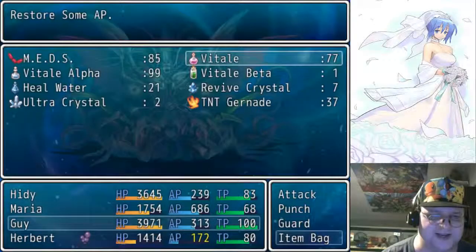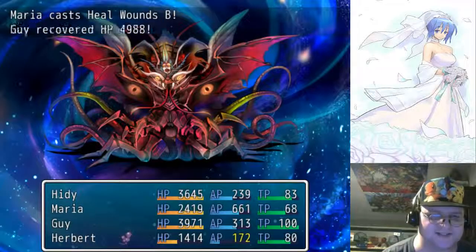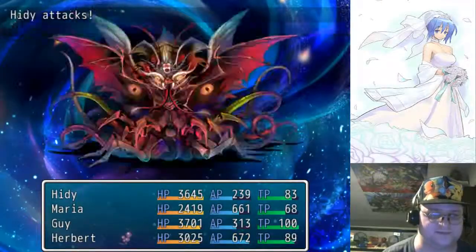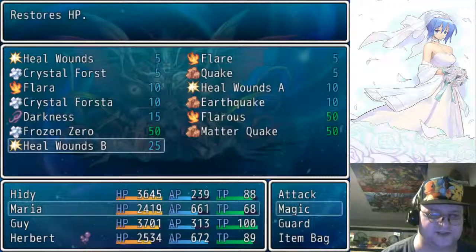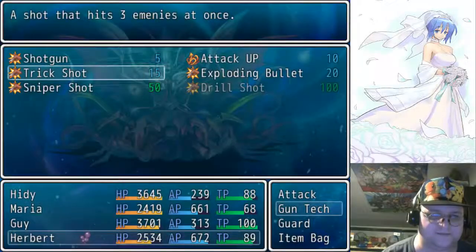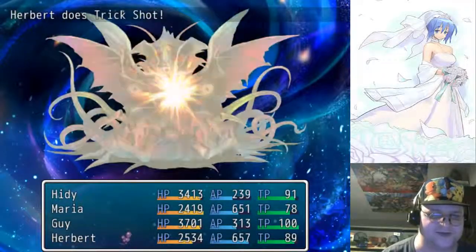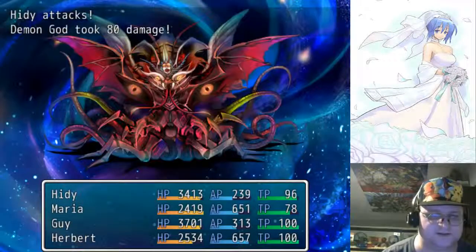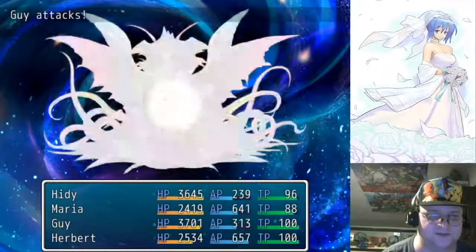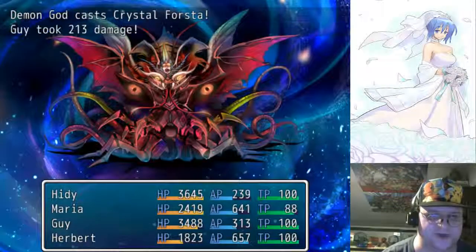Heal wounds, B item — yeah, toss him some juice there I guess. Let's see, just a bit more. I want to get the maximum TP here real fast, just gotta keep it up. We'll go with some regular attacks and hope he doesn't recover for a little bit.